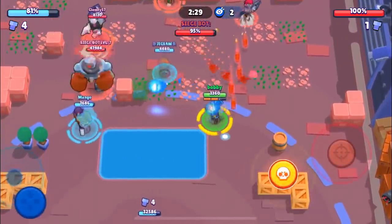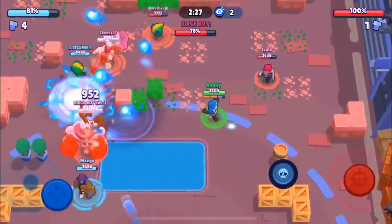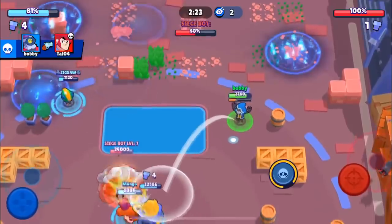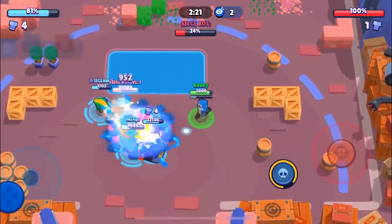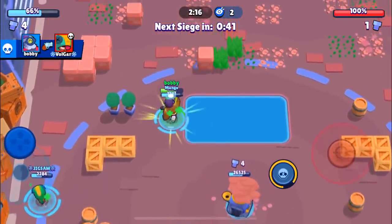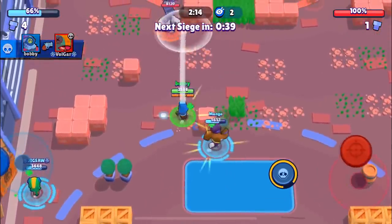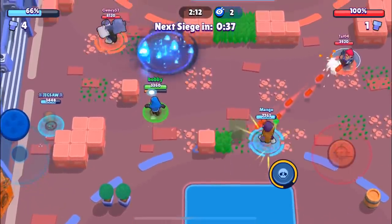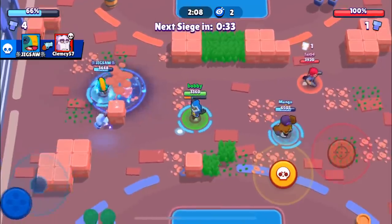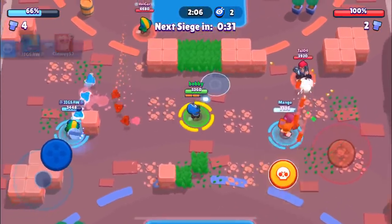Jigsaw is going to go invisible, probably going to want to take out the Colt. We weren't able to hit him three times, but we're going to have another great defense. The Leon came in and did a little bit of damage — I don't know if it was worth killing himself over that. We have a Frank over here, he's going to pull up his super, but Jigsaw is going to be able to get the kill on him.